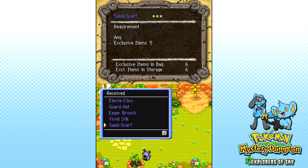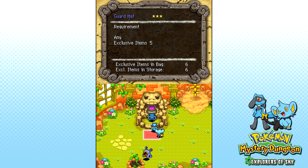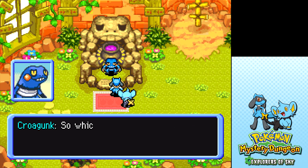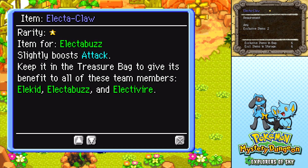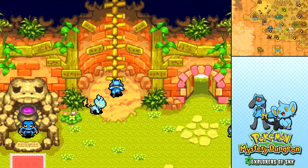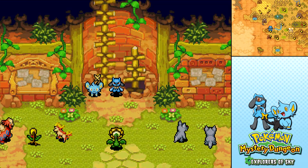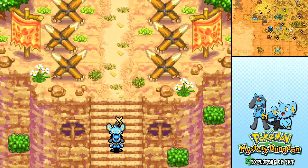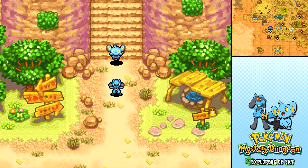I don't think any of these are useful for us. I didn't actually check the Elector Claw, but I don't think it will be — it's for Electabuzz. So there are no items we can exchange with Krogunk today. But that's okay, we'll keep stocking up on exclusive items so that we are ready and prepared to trade when we need to.